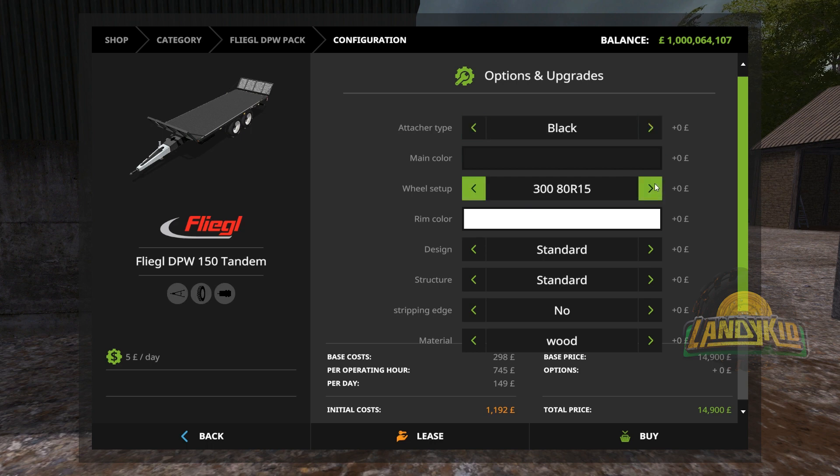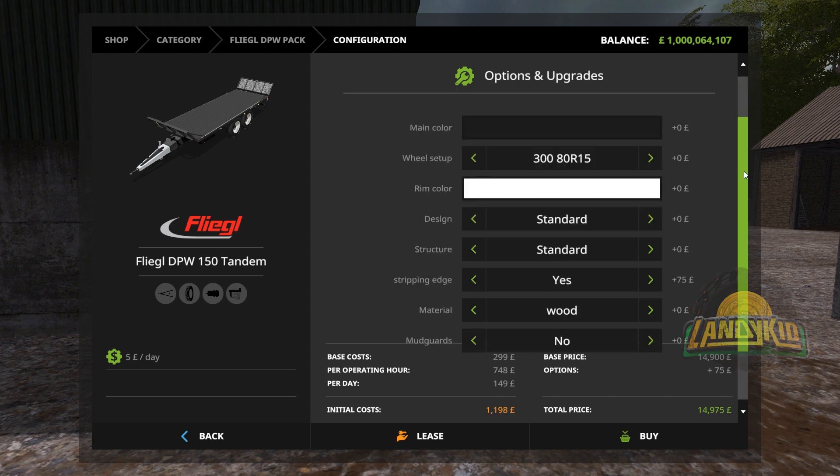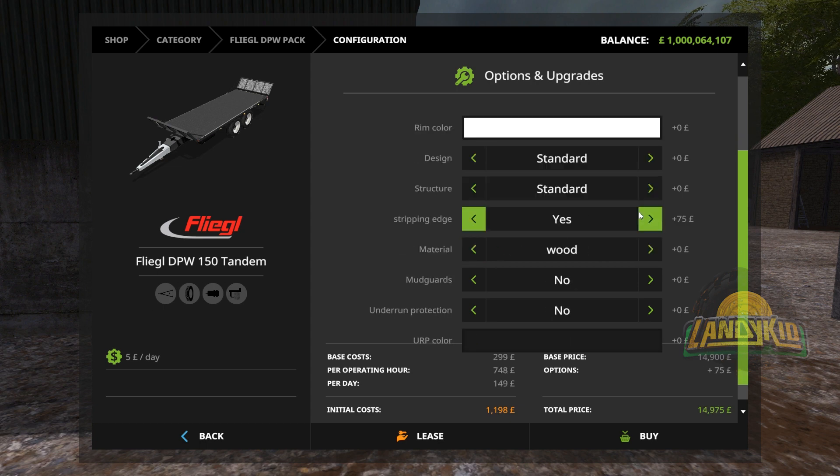We are going to go with this one. Black. Rim color — I'll leave that stock. Wood frame. Edge strapping — yes. Structure: standard. Design: universal auto-load. Mud guards: no. Underrun protection: yes. Actually, no — keep it cheaper.